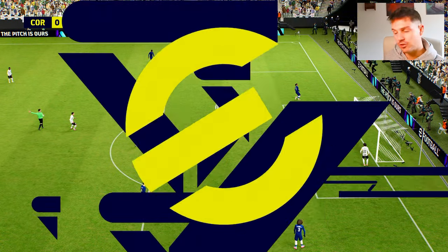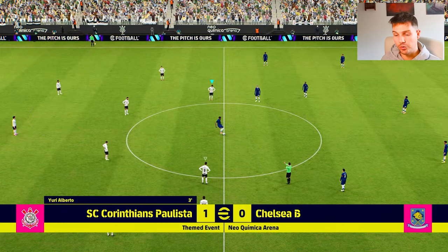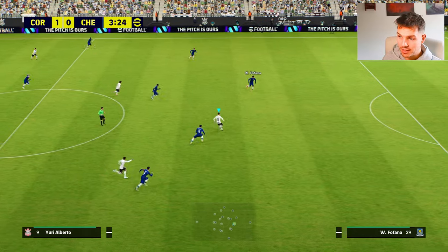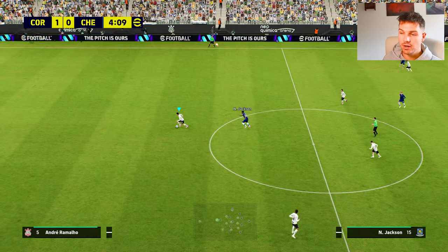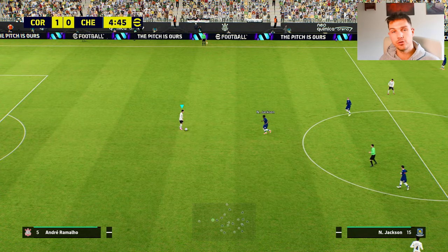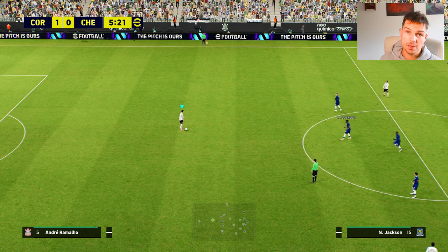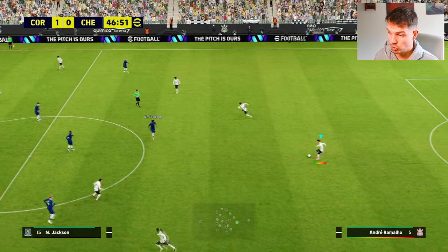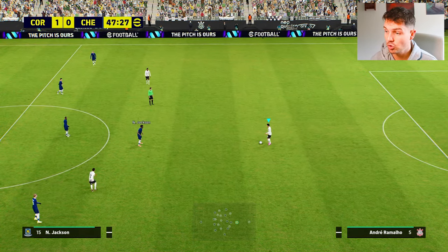Once we score our first goal — sorry boys, I got distracted there because I can't believe I missed that shot. Anyway, once we have the goal scored, the AI won't touch you on the lowest difficulty. You can literally just pass the ball back to your player and hold the ball for the first full half and then the second half. The players won't be closed down, you won't be intercepted, you'll just keep possession and the clock will run super quick.